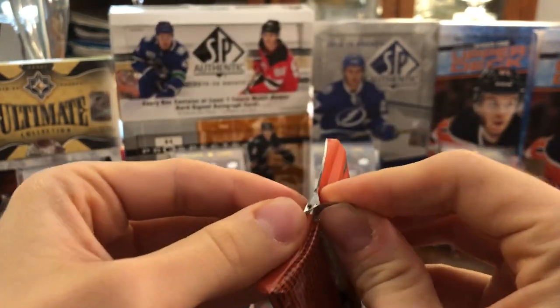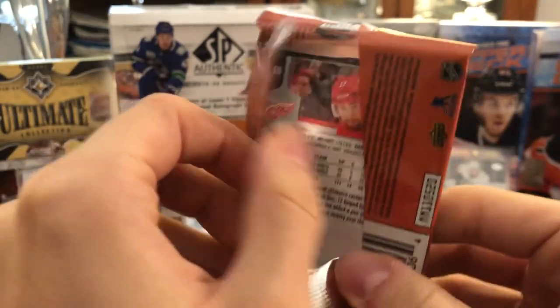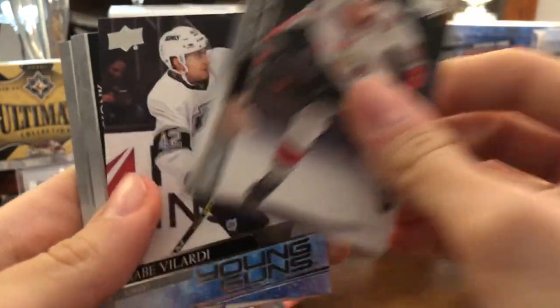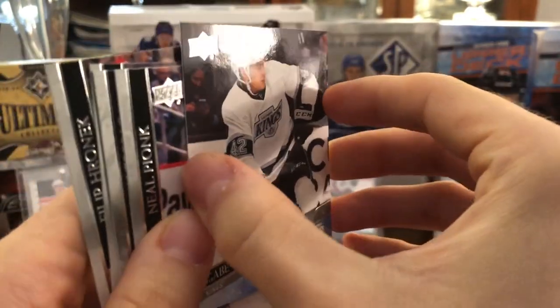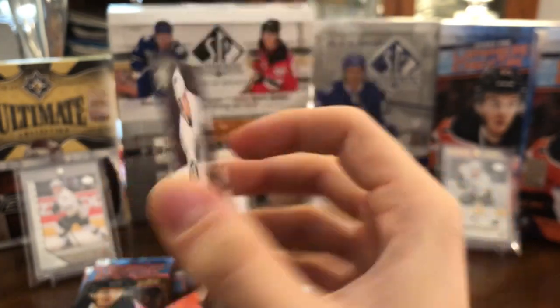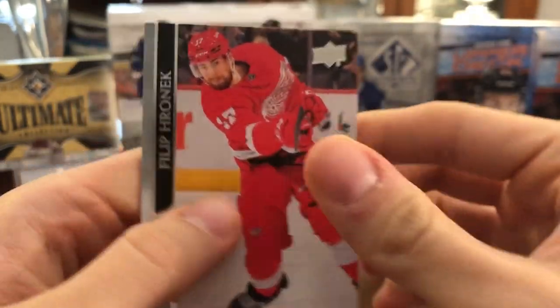I remember 15-16 I didn't really like, and 17-18. Last year I wasn't a huge fan of. This year's a little bit better. Looks like we have a Young Guns in there. We have Alex Tuch, Victor Hedman, Bobby Ryan, and Gabe Vlasic Young Guns — pretty good one there. I don't know too much about him, but he did get seven points in ten games for the Kings last year. Neil Pionk, Jordan Eberle, Eric Carlsson, and Philip Roenick.